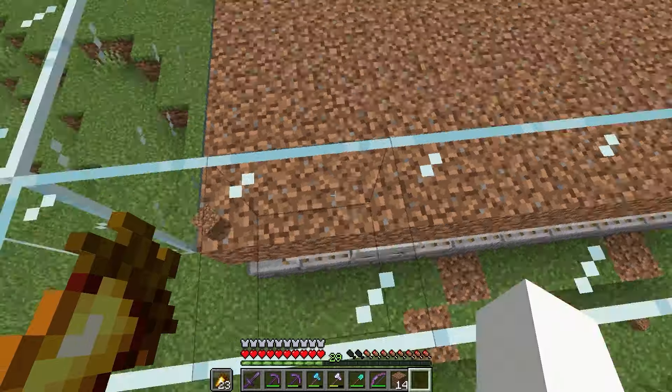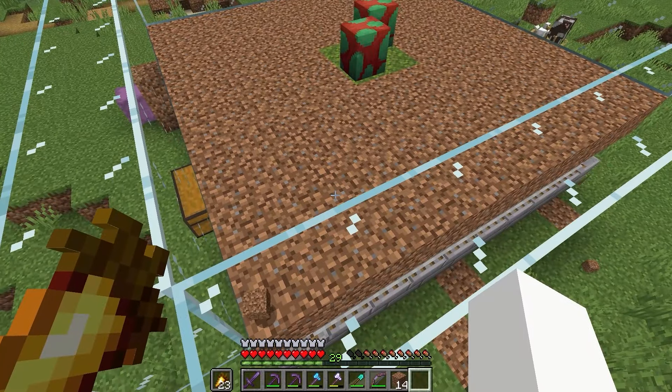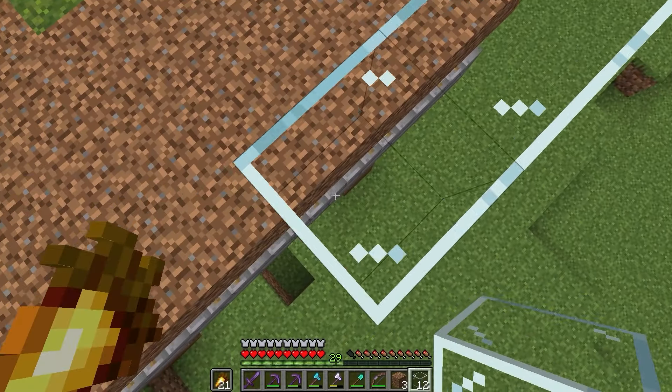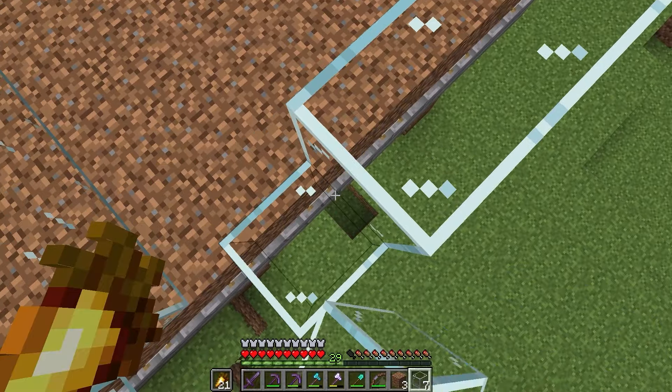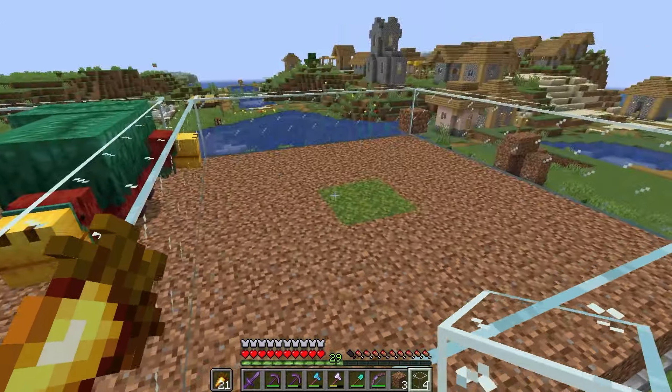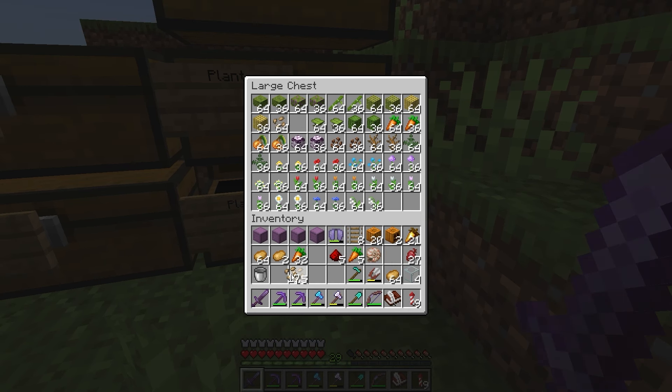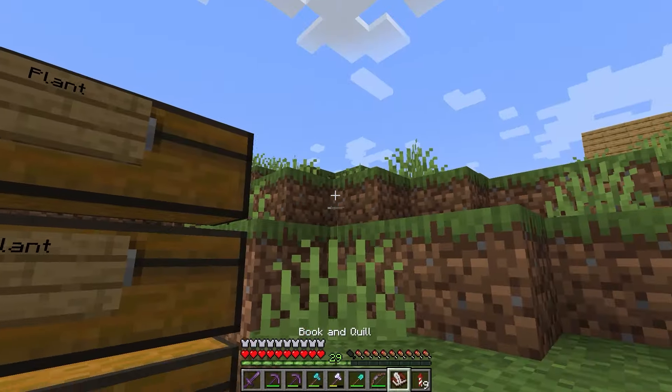To finish off this session I made a little farm for the sniffers. After some AFKing to hatch them, I built one more farm to increase efficiency as they were a bit too slow. While building that, I did a bit of crop harvesting — completing carrots, beetroots, and potatoes.